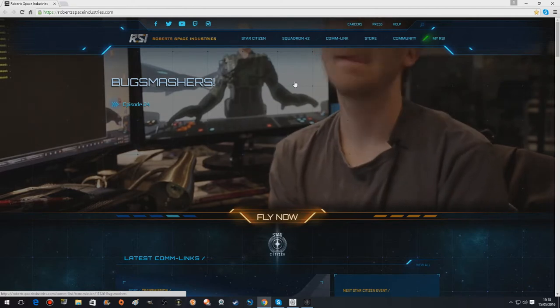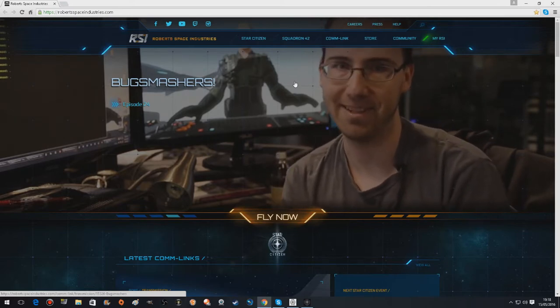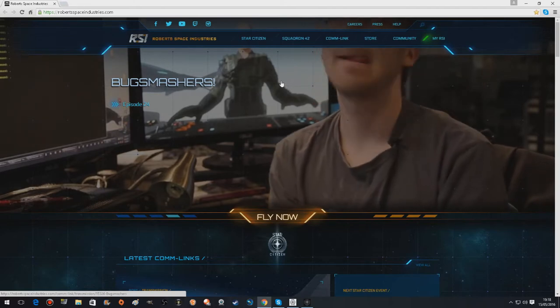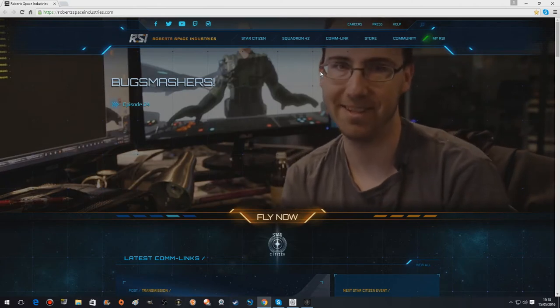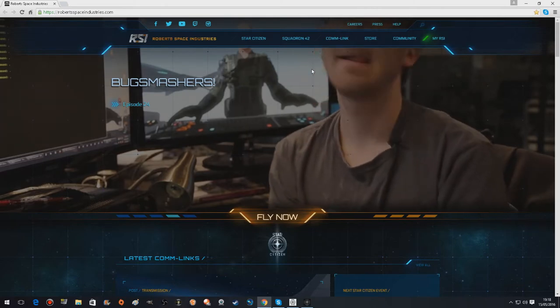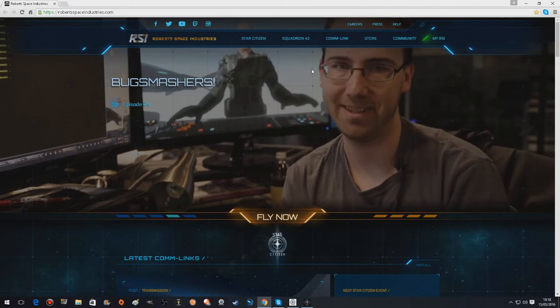Now, people think this is pay to win. I've had it so many times. I've done a video similar to this before, but I'm going to go through it step by step. You've already bought a basic package. People think you have to buy some great big monster spaceship or that you've got some massive advantage — but you haven't at all. You've probably got an advantage if you've got a tiny little ship, something like a Mustang or an Aurora.